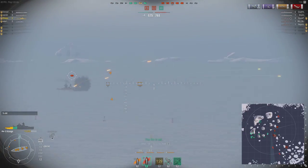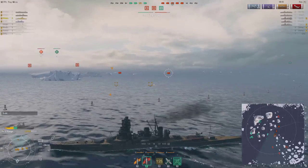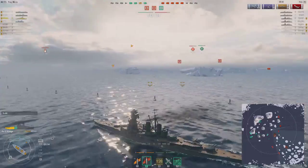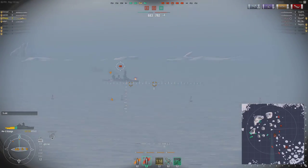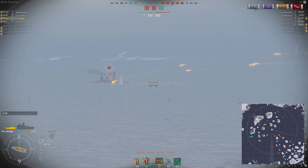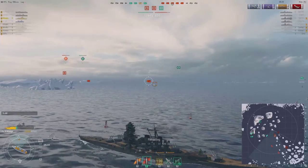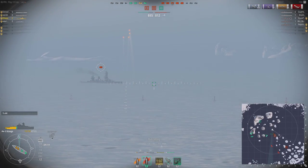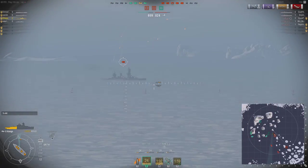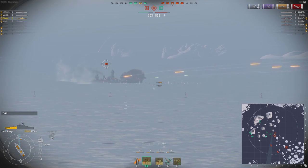Battleships are incredibly durable — and here's where the durability comes in. I make sure I'm not flooding, and as soon as that's done and I take the damage, I pop the consumable and I'm repairing back up to about 20,000 health, putting me back into a combat-worthy position. Interestingly, the enemy team is still more interested in fighting the Omaha than fighting me, even though I've just knocked out two of their battleships.